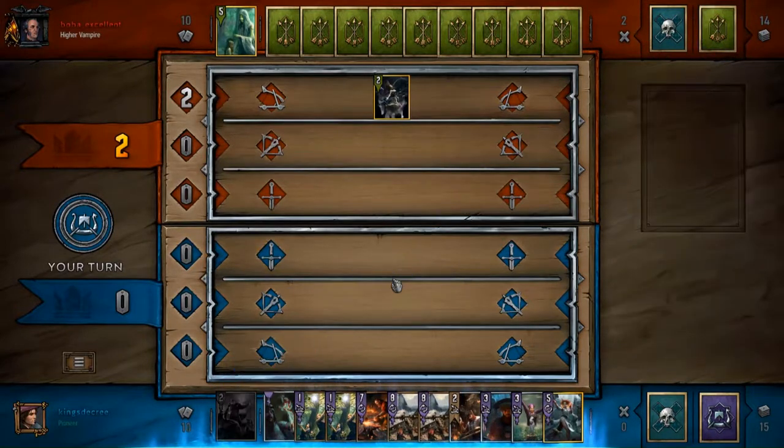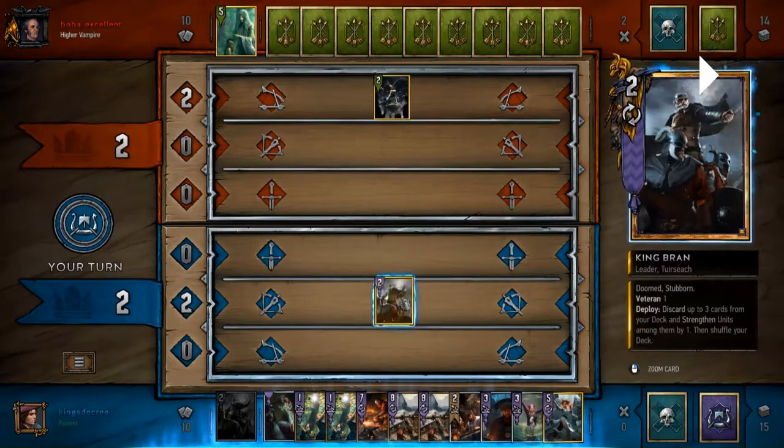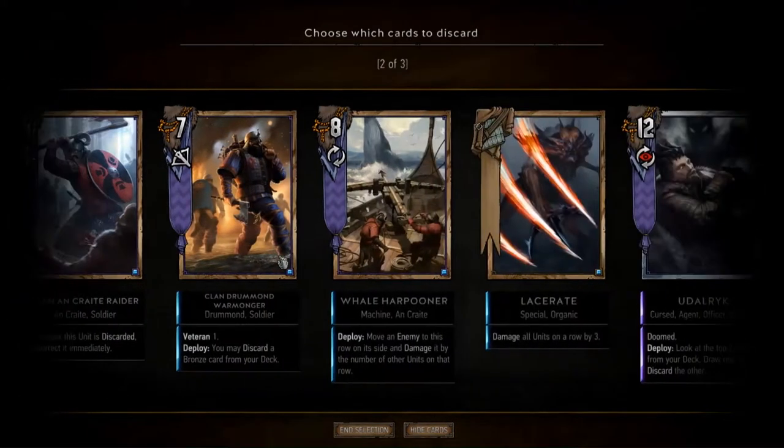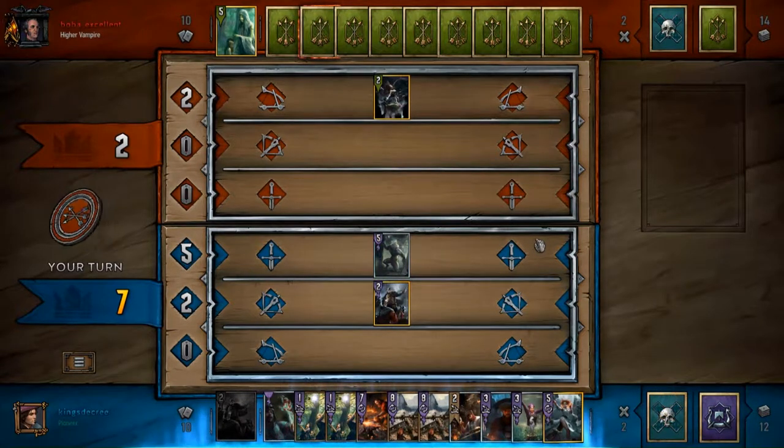One new card that this deck got which I think is really, really interesting — I kind of undervalued it when I first saw it, but it's actually pretty incredible. It's called Wolfsbane. When it goes to your graveyard after you discard it, after three turns at the start of your turn, you boost the lowest ally by six and you damage the highest enemy by six. That's pretty incredible because it's as if you're playing a 12-strength unit just from your leader ability discard. It does take three turns, but most people are not going to give up round one so easily, so it's just so much power so quickly — an incredibly high tempo advantage at such an effortless pace.